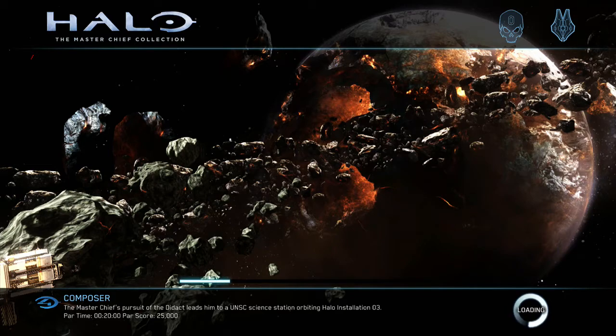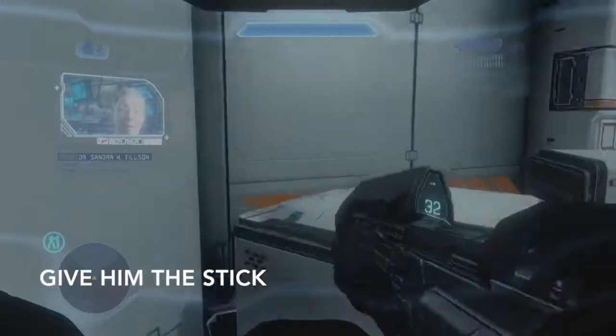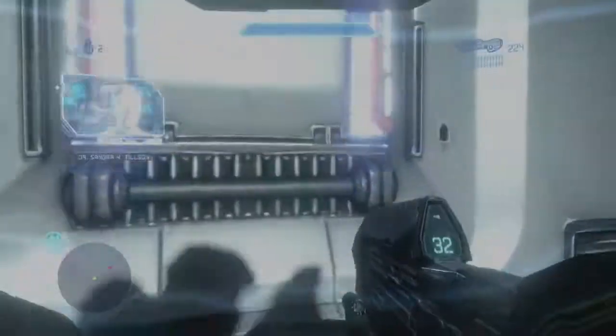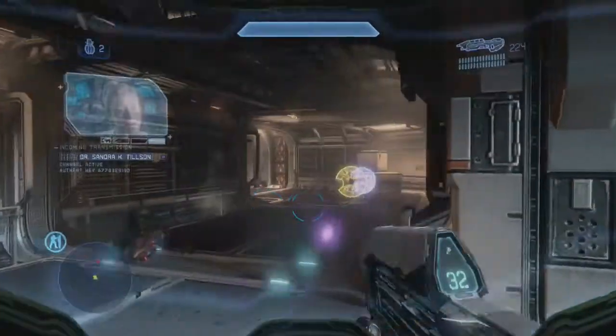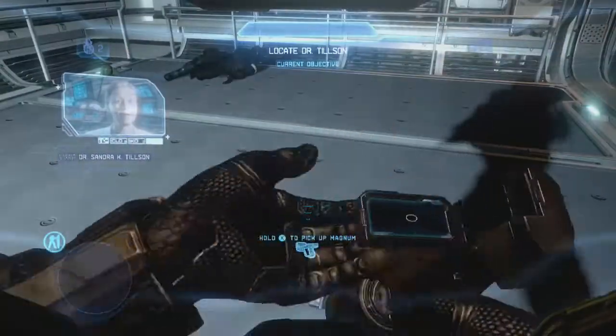Set to easy difficulty, we're going to start right from the beginning. Right in the first room you're going to see a Marine and he's going to die and you're going to want to pick up the sticky detonator that he drops. You're going to want to keep it as your secondary — don't use any of the ammo, just hold on to it.